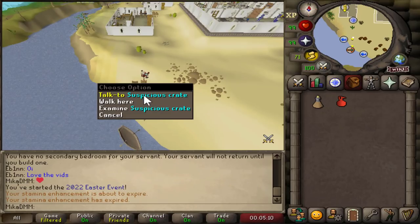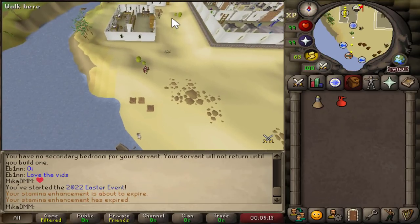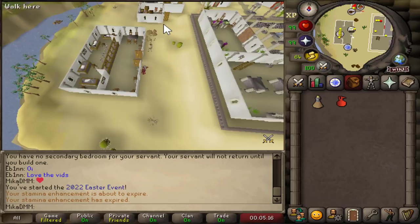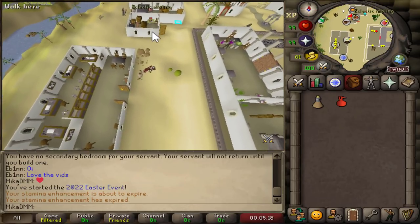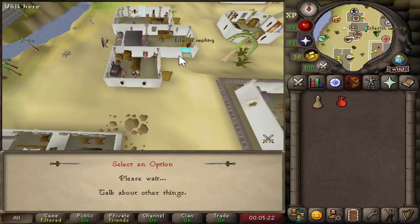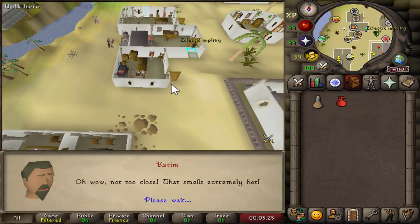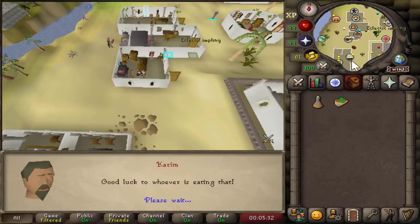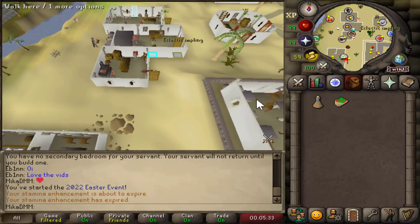After speaking to the crate, we're going to make our way a little bit north back towards the kebab store, and we're once again going to be speaking to Karim. We're going to talk about the event again, option number one. We are out of hot sauce, but we now have a kebab. We're going to take this kebab back towards the crate.